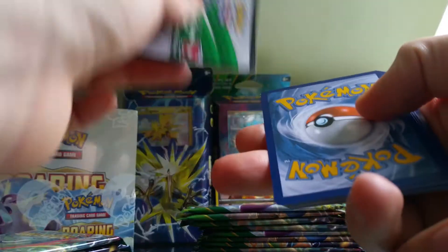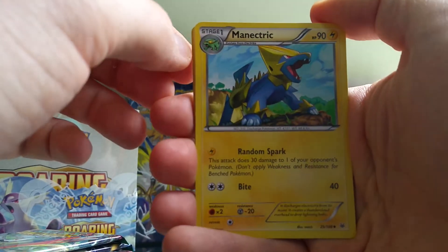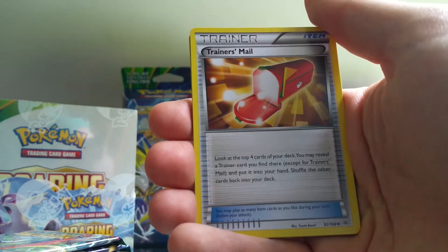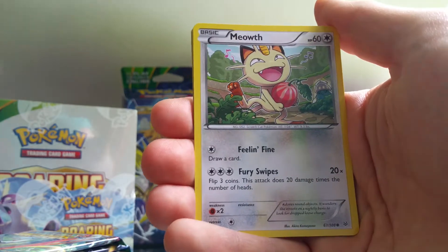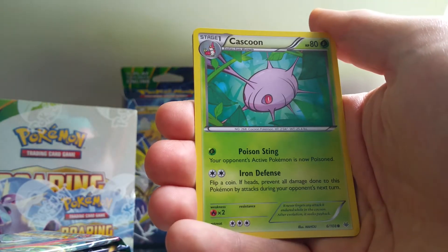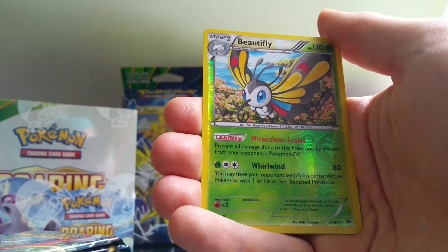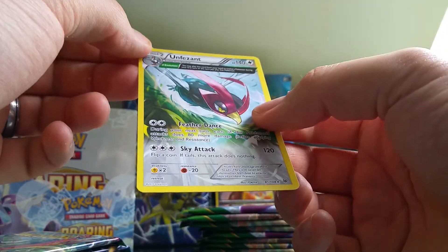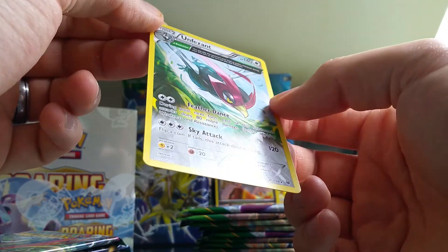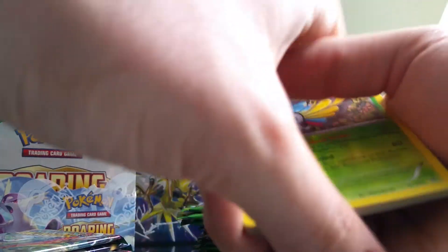I'd like to get Mega Rayquaza, and there's also another Rayquaza in the set, if I remember correctly. Inkay, Mightyena, Trainer's Mail, Peplia, Inkay, Meowth — Inkay was a new card. Cascoon, that's a new card. Hawlucha, we've already got. Joltik, Beautifly — the rare is Unfezant, non-holo. And Beautifly was the reverse holo.